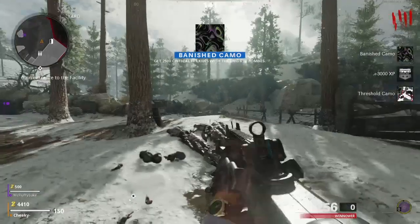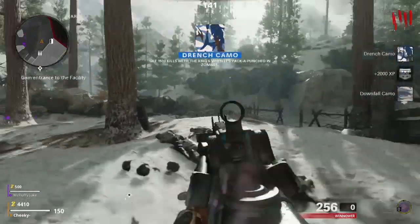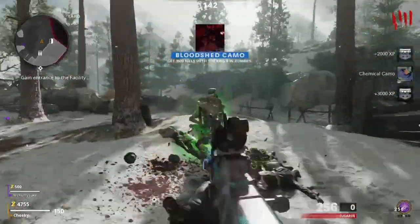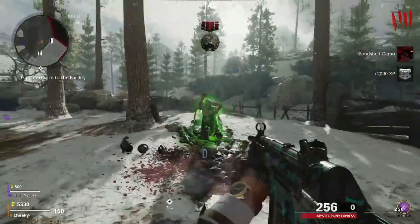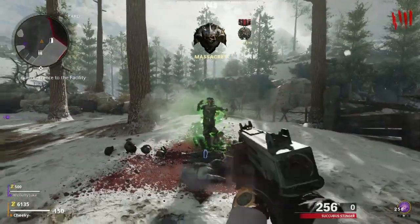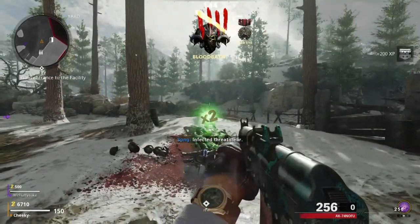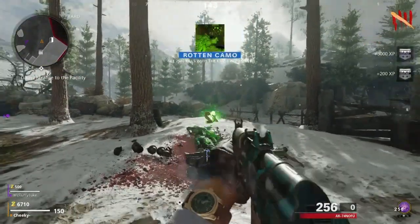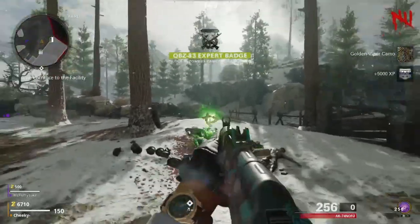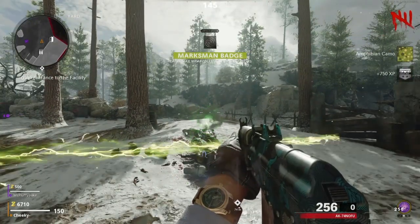If you do want to buy it, hit the top link in the description. These modded lobbies are very simple, very easy as you can see. I'll show you the bit where I actually get dark ether — I do get everything. It's very simple, very easy, and these are the best prices around. As you can see from this footage, it literally takes under 15 minutes, it doesn't take any time at all. You get in a lobby very quick, you get out very quick and you get dark ether very quick.